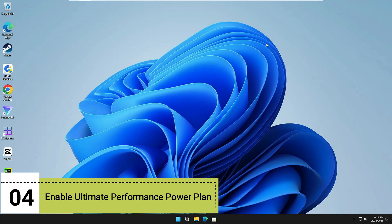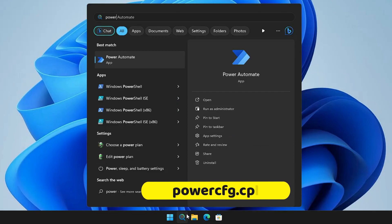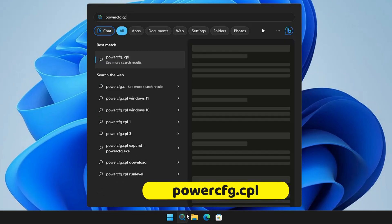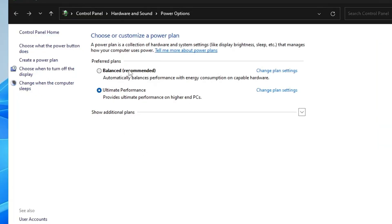Next, we need to enable the Ultimate Performance power plan. Click on your Windows search, type 'powercfg.cpl', and hit Enter. Here you will find all your power plans. You may not see the Ultimate Performance option, so you have to manually enable it using Command Prompt. Let me clarify what it does before enabling it.